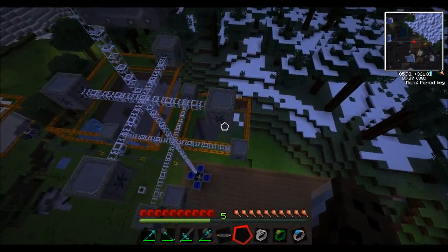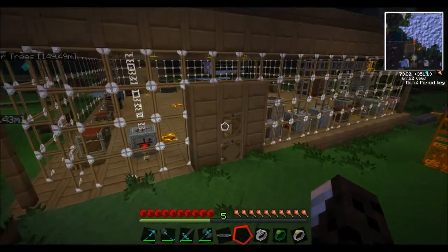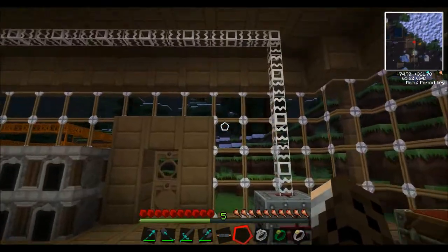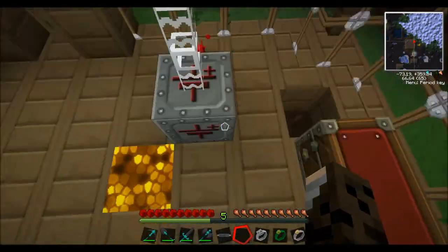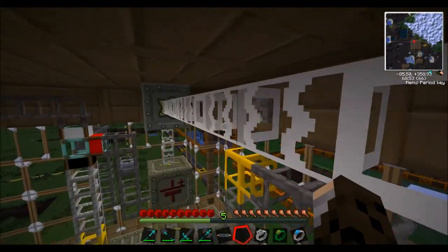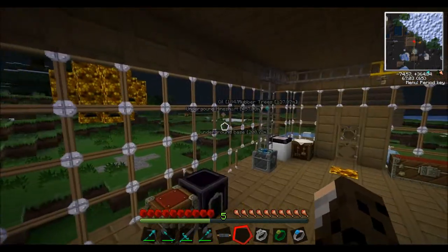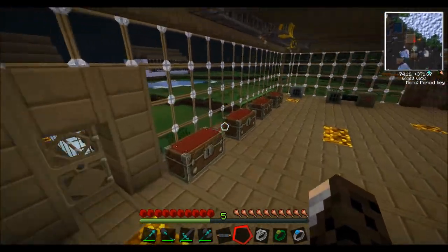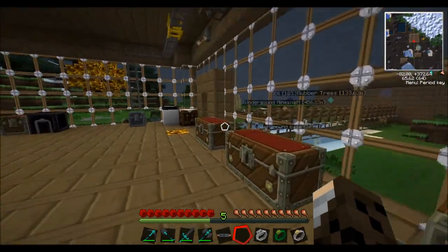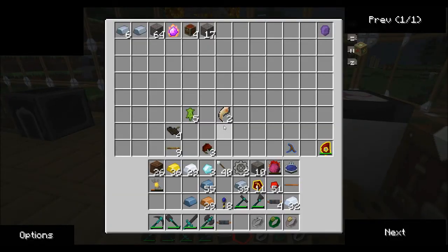To connect the wind turbine to the bat box, I would recommend using glass fibre cables. This is something new we haven't come across yet. You can see I'm running them along here, carrying power from this high voltage transformer along to the MFSU. They are the best kind of way of transporting power — one of the best cables in the game, if not the best. We'll need silver, diamond, and glass — it's quite an expensive cable but it's definitely worth it.